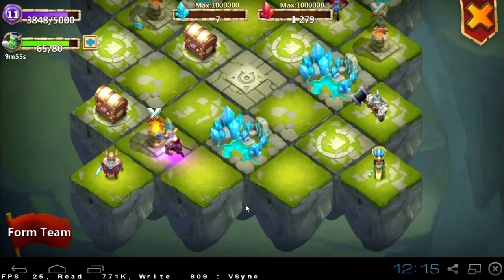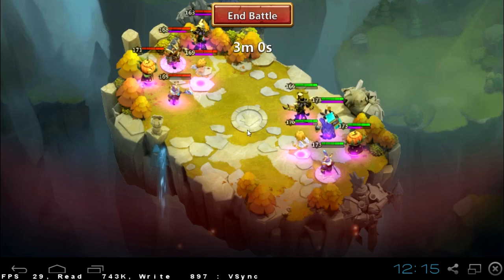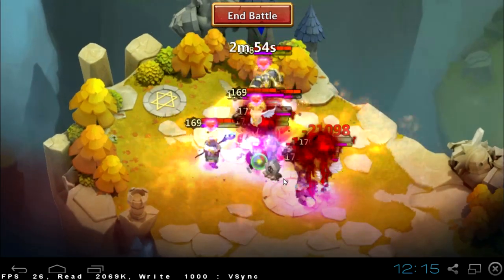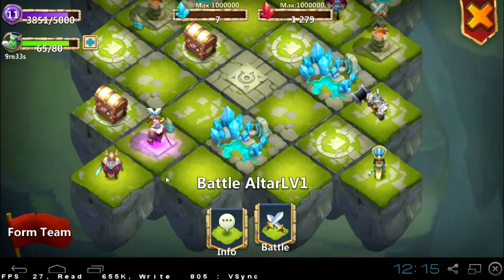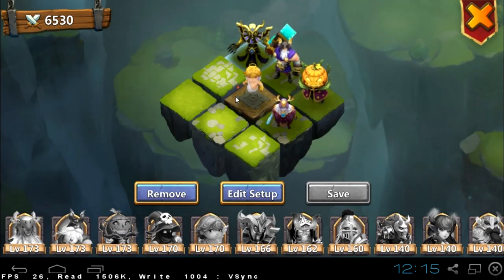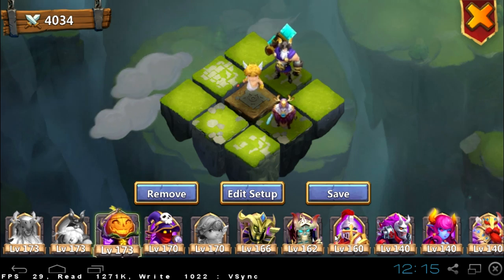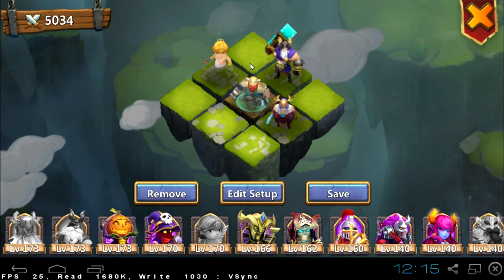Hey guys, what's up! Today I want to show you some tricks and tips on how to fight in Battle Arena that you can find in Lost Realm. Here you can see I'm trying to defeat Ares. I can attack that Battle Arena no matter how many times I want — I can choose different strategies, change the hero placement, and I'm not going to lose any stamina points. I can try as many times as I want.